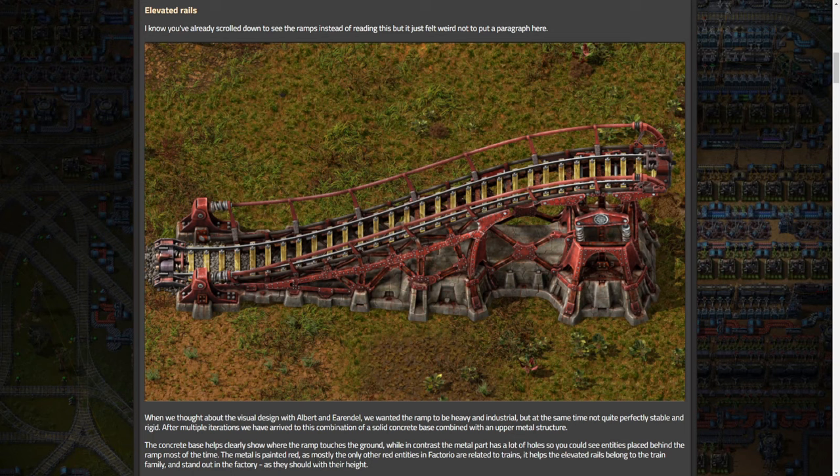When they thought about the visual design with Albert and Arendel - who is the dev of the Space Exploration mod, hired onto the team - they wanted the ramp to be heavy and industrial but at the same time not quite perfectly stable and rigid. After multiple iterations they arrived at a combination of a solid concrete base combined with an upper metal structure. The concrete base clearly shows where the ramp touches the ground, while the metal part has lots of holes so you can see entities placed behind the ramp.